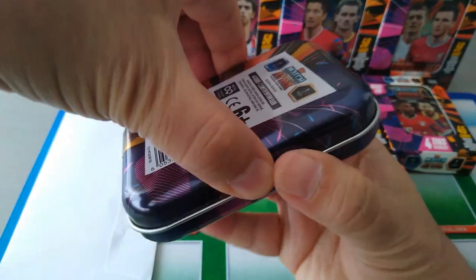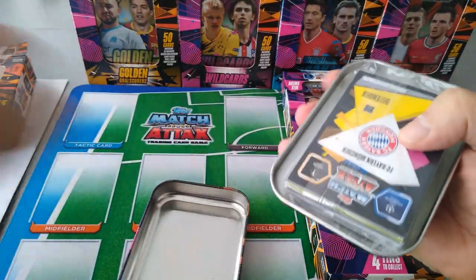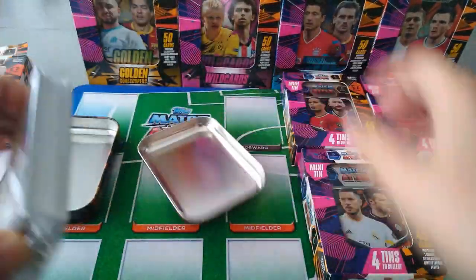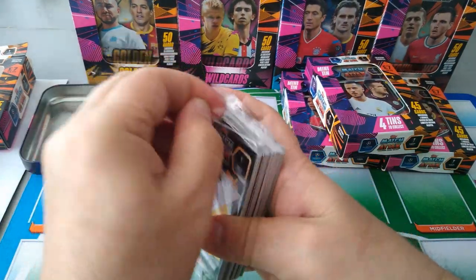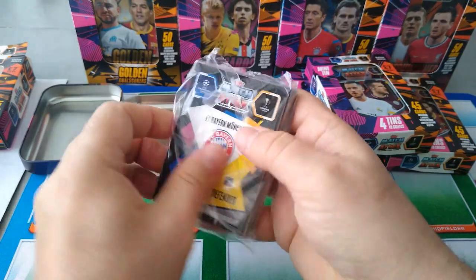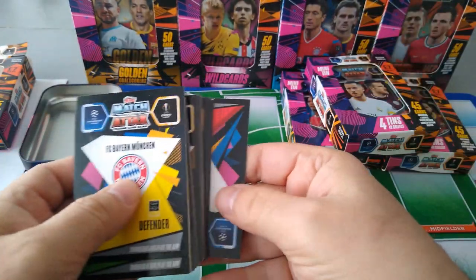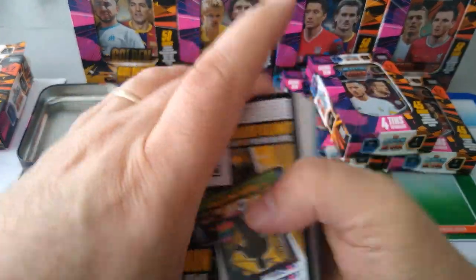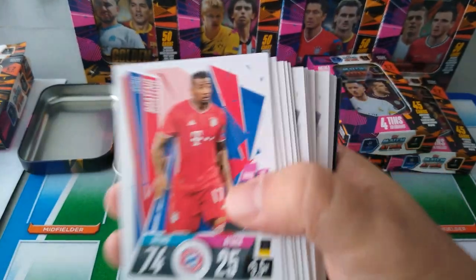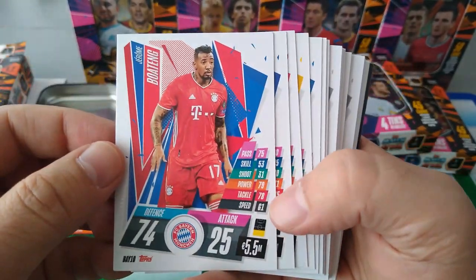Let's see which Messi we're going to have. Hopefully we'll pull some 100 clubs, or even a hat-trick hero will be nice. Here is the Messi - put him here. Here's the code guys, enjoy playing online. Start with the base - tons of base cards in the mini tins.